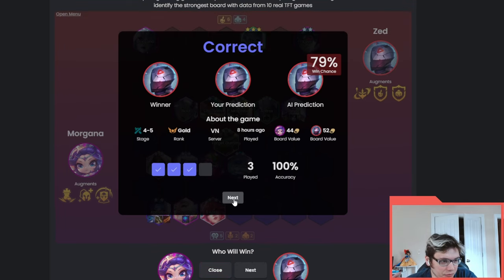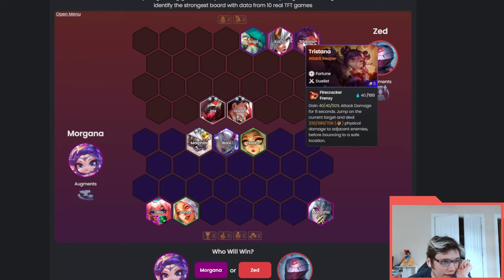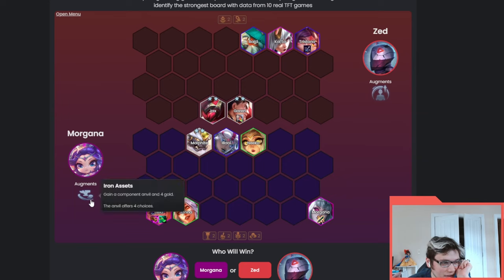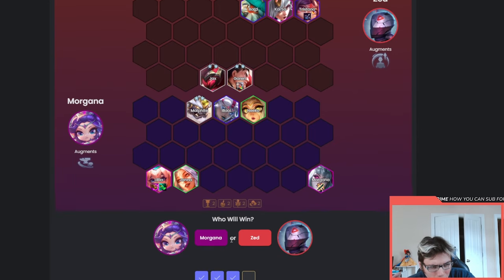We'll go again - not sure how long we'll go, maybe till we lose or till we reach 10. It says 10 right here so maybe we'll stop at 10. This next one is definitely an earlier game fight - both around level six versus level five, so maybe end of stage two or beginning of stage three. Trist one with Last Whisper versus Lilia with two items - this isn't close. Morgana definitely wins this; there's just way more power on that board.